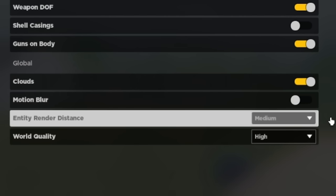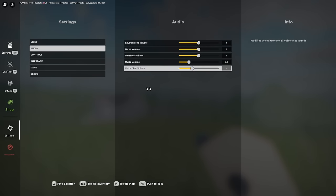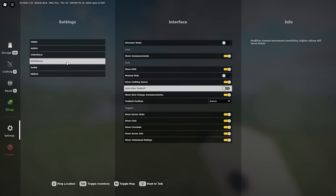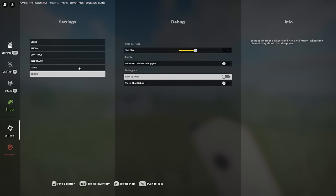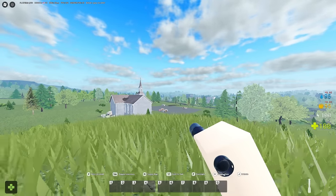For entity render distance, I recommend keeping this on medium. On high you'll be rendering zombies you can't even see, and on low or minimum you won't render zombies you need to see. Feel free to adjust audio settings and controls to whatever you want — I recommend at least messing with your aim sensitivity. Then go into game settings and adjust your field of view to what feels comfortable. The game defaults at 70; I personally play on 90 for any FPS-type game.